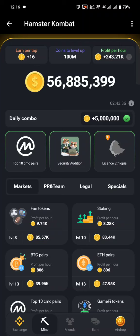Let's look at the most profitable Hamster Combat cards. What I mean is that when you use these cards, you will earn more tokens per hour compared to other cards. To give you an overview, let's look at a random card for example.